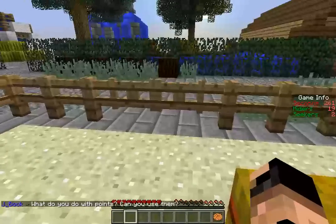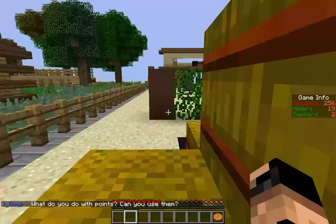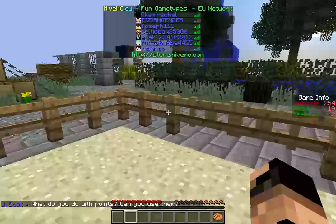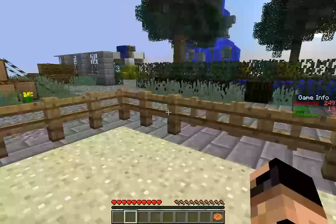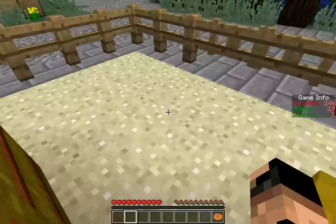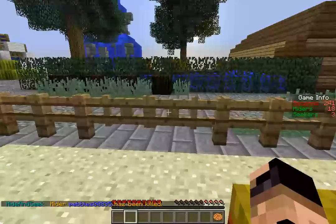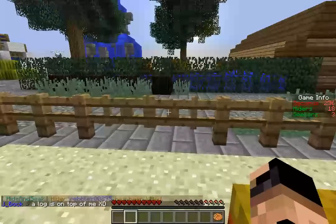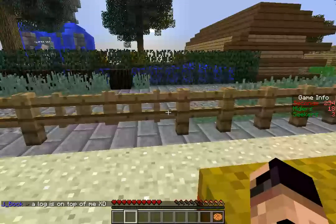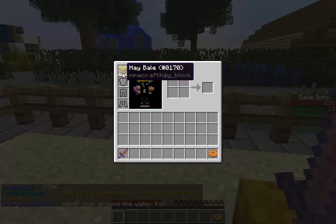I can troll people by opening this fence gate, opening and closing. If you press tab it only says there's like seven people - hiders? It must limit it for some reason. I've always wished there was a taunt on here, like prop hunt. I can taunt because there's a fence gate right in front of me - I can just open and close it. I am now equipped with a knockback wooden sword and a hay bale.